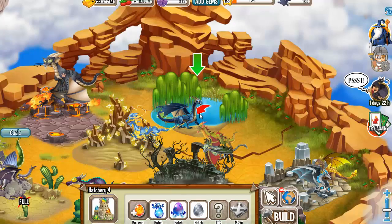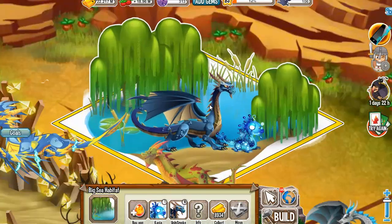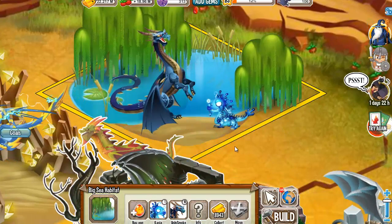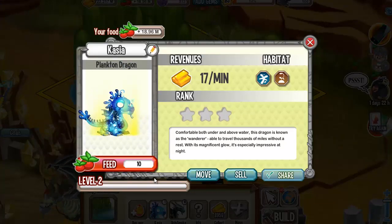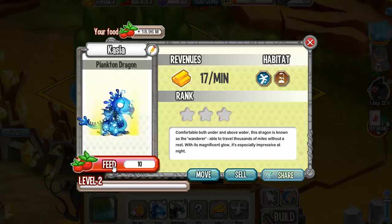Let's place it into a water or terra habitat, I'm going to place it right here. Let's see the plankton dragon baby — he has some white eyes, so let's level him up first. Let's see the simple animation right here. Nothing special.